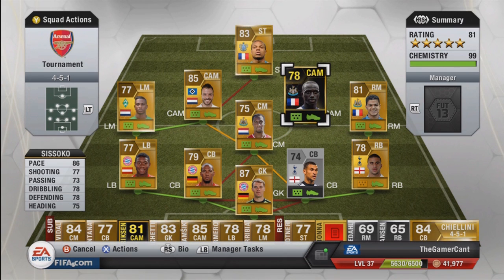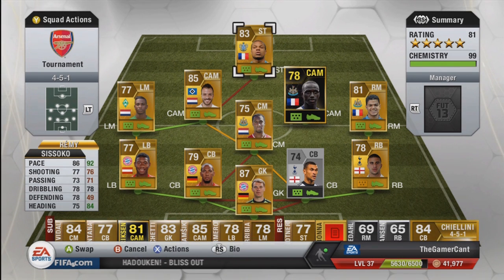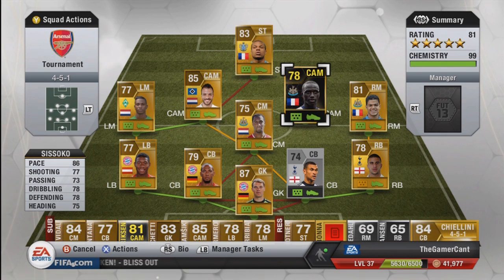The second central attacking midfielder is Sissoko — the inform version. I would have preferred to play him at centre mid, but I played him out here purely for Remy. He was very, very good — great pace, an absolutely brilliant long shot, very good from outside the box. Great defensively if you want to play him further back, and he's just got really nice well-rounded stats. A very, very good player indeed.